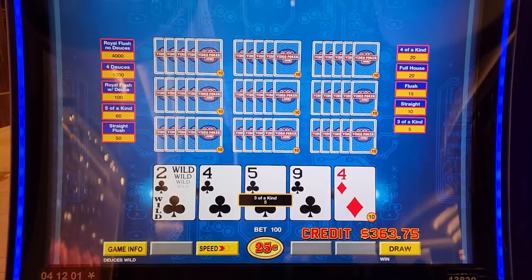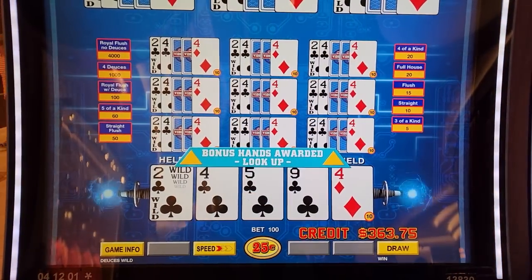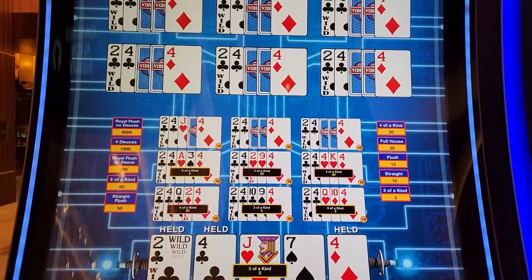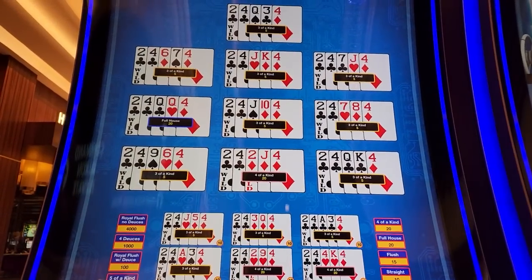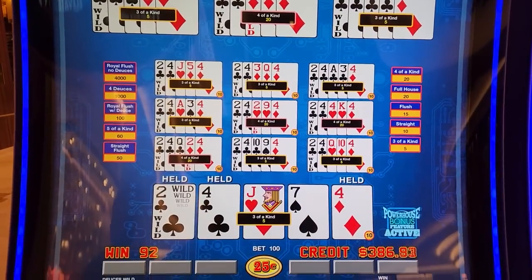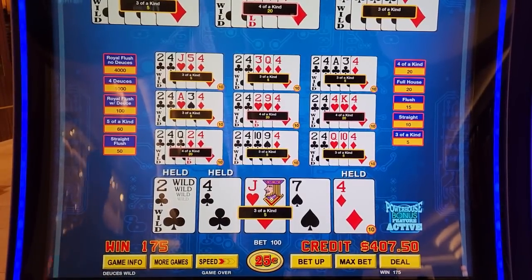It was almost a triple up — well almost a double up. A lot of four of a kinds here. With a dealt three of a kind, the lowest hand, you're going to get the same amount of bonus hands as what you're playing.